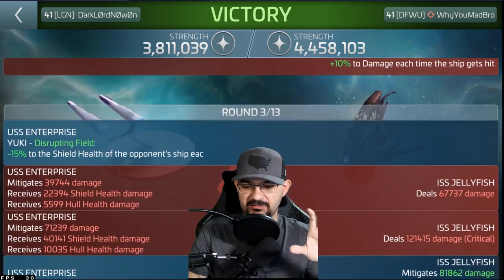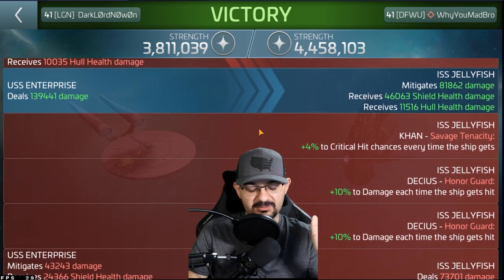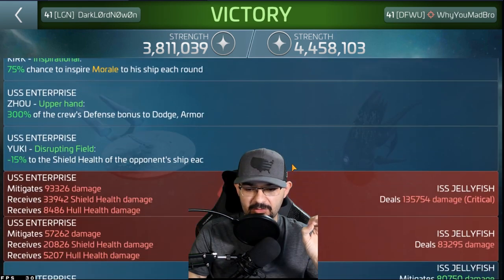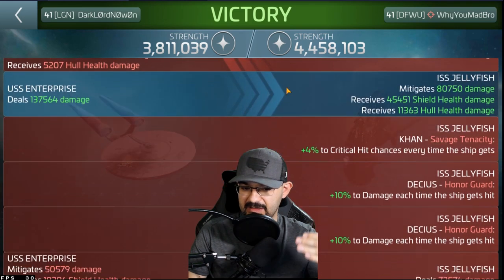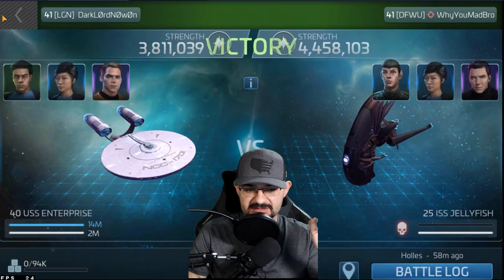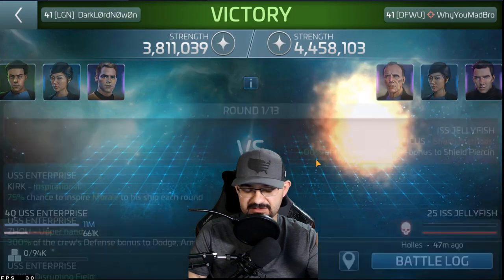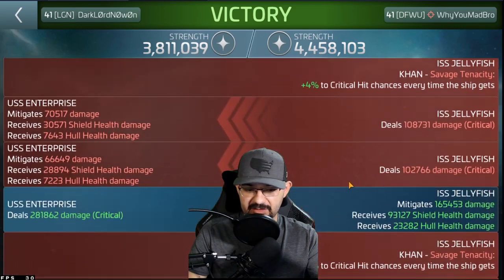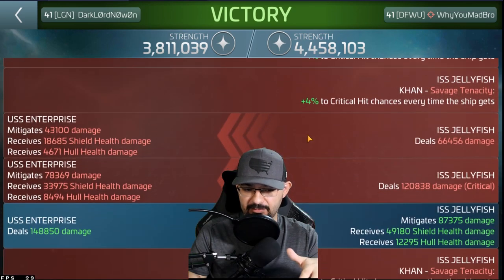But that wasn't the odd thing we discovered. He told me to bring my E out and test that same crew, just to figure out if it's a Jelly versus E thing or an E versus E thing. So that was the log with the Jelly. He also swapped his crew out to see if it was Marcus on the Jelly — still the same thing. The Yuki ability doesn't activate whatsoever. Nothing in the logs shows Yuki activating against that Enterprise on a Jelly.